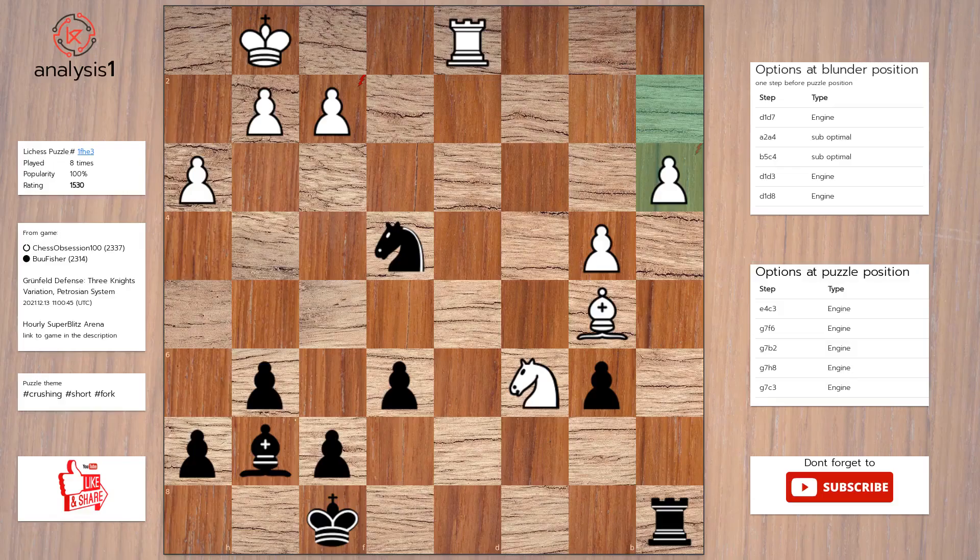Here are threats in puzzle position: Rook takes pawn, Knight takes pawn. There are no checks in this position. The puzzle is solved using Knight to c3, Rook to d7, Knight takes bishop.